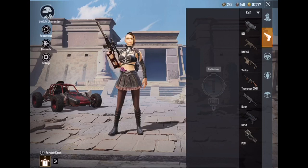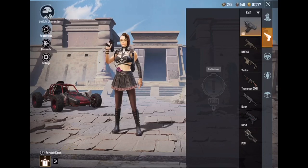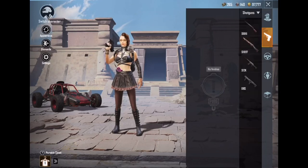Then you have the SMGs - these are all the machine gun-style weapons: the Uzi, UMP45, Vector, Thompson, Bison, MP5K, P90. You probably don't want two of the same category. I usually have the UMP45 and then jump to a sniper or an AR, because those are the ones more readily available.